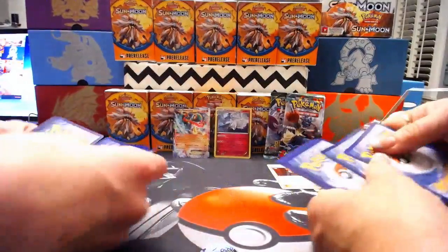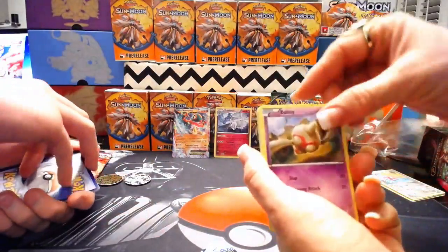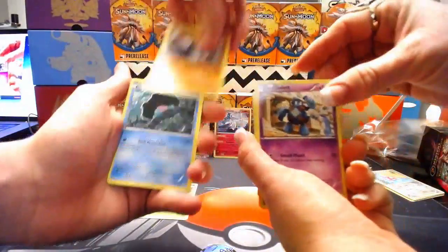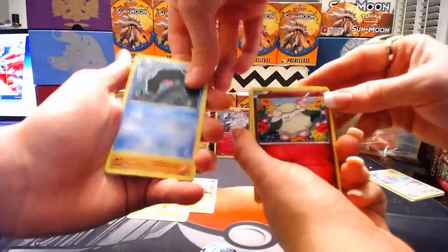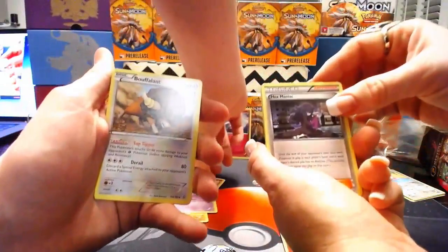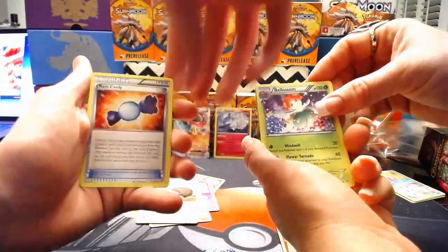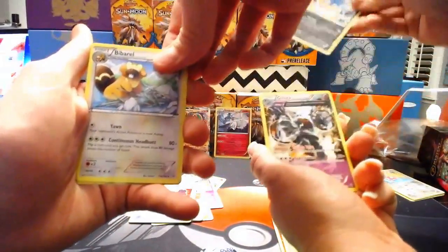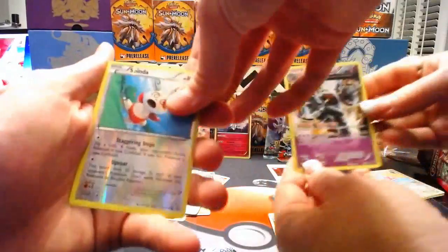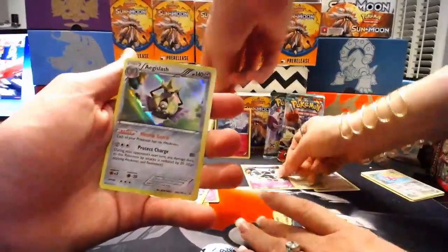All right, Primal Clash now. Tangela, Drillbur, Golett, Clampearl, Croagunk, Meditite, Whismur, Tentacool, Hex Maniac, Bouffalant, Rare Candy, Binacle, Golurk, Bidoof, Spinda. Oh, it's a Golurk Ancient Trait! Nice. Is it holo? No, it's not. It's just a Golurk Ancient Trait. Spinda Reverse and an Aegislash.